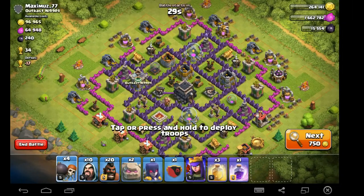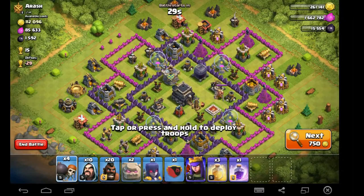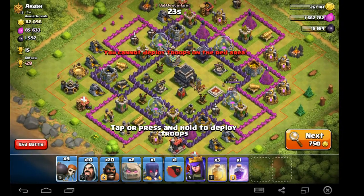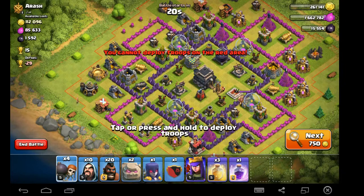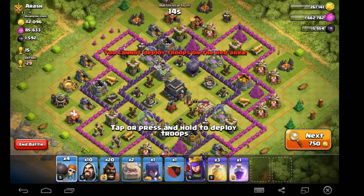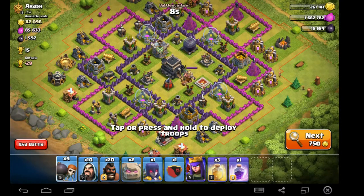We don't want to go against any pink-walled Town Halls — we want to go against somebody that's going to have some resistance and have a bit of loot in there to recoup at least a thousand of our dark. This is a war-type strategy like I've already said, so you don't want to be wasting your dark. This guy looks pretty good. He's obviously not a very high level — his wizards are pretty good but other than that he's pretty low level. He doesn't even have a queen.